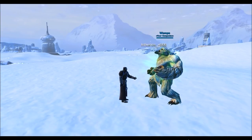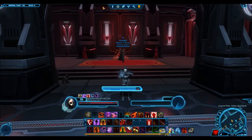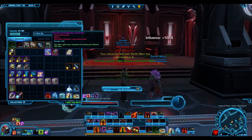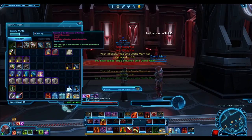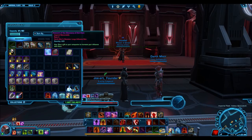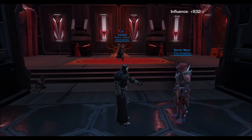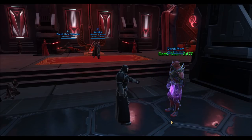As a side note, if you want Darth Marr or Empress Acina — companions that were temporary during a chapter — what you do is start the chapter through the replayable chapters menu, then leave midway after they join as a companion. They'll stay with you until you either abandon or complete the chapter. As for whether they retain their influence rank after losing them — the current understanding is yes, they do retain it on that character, but do a little research to confirm as I haven't personally tested this.